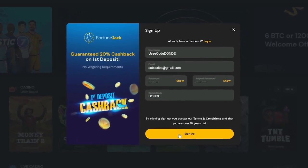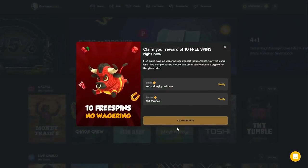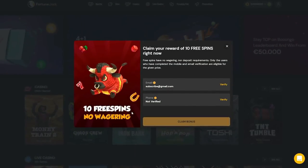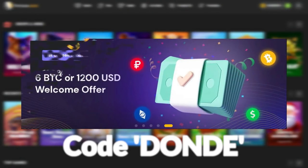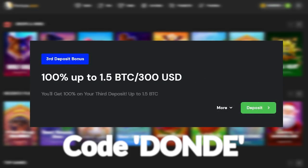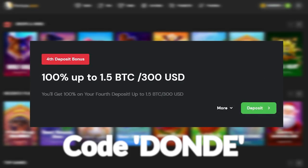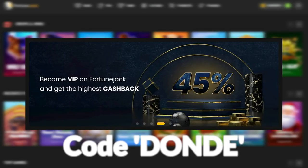Hey guys, just want to quickly let you know that if you sign up on FortuneJack with code DONDE in capitals, you'll get 10 free spins on sign up. Not only that, if you use code DONDE you'll unlock the four welcome offer deposit bonuses on your first four deposits — first, second, third, and fourth deposit bonuses. You can also become VIP on FortuneJack and get the highest cashback, up to 45 percent.